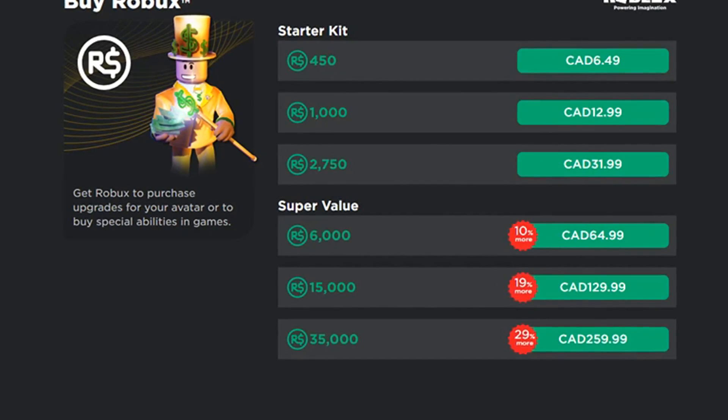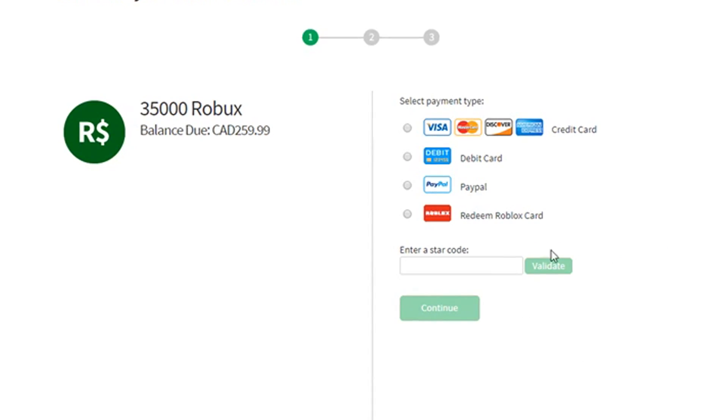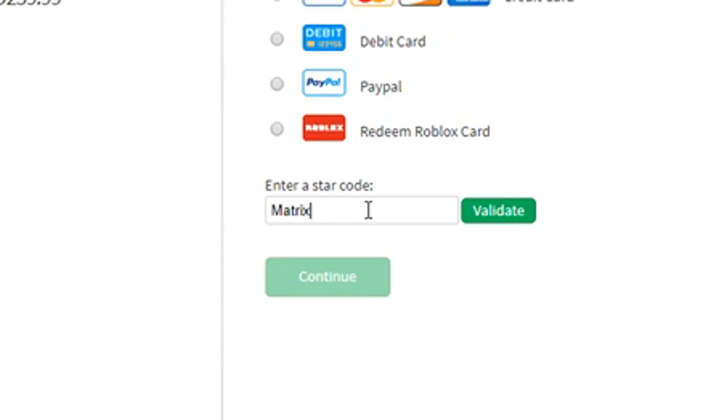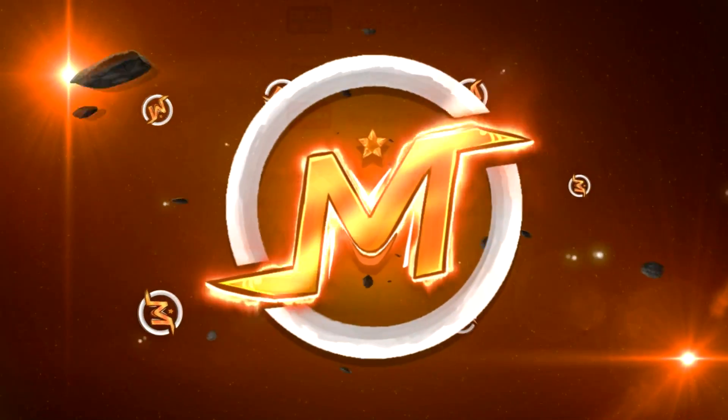Hey everyone! Before today's video begins, if you guys want to support me as a creator, Roblox has now introduced star codes. All you guys got to do is type in my name, Matrix, just before you guys purchase Robux. Thank you so much everyone. Now let's get into the video.